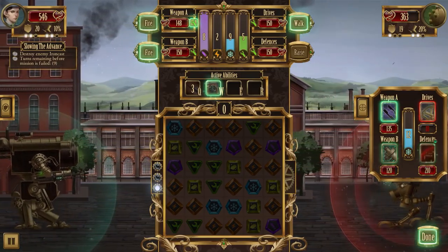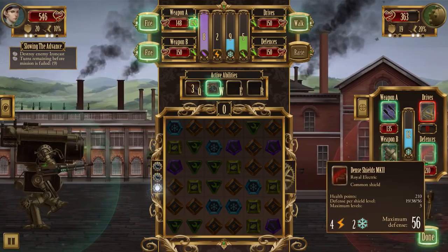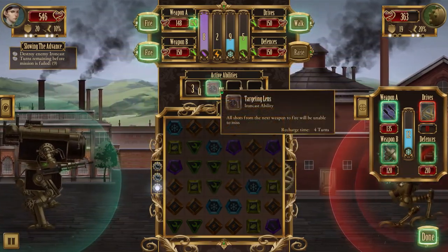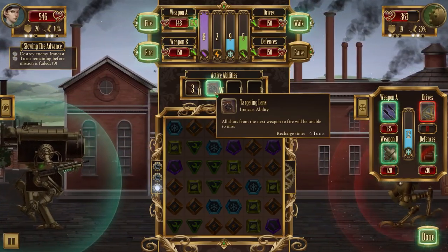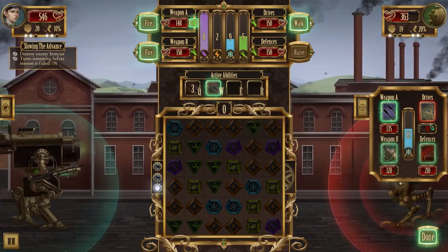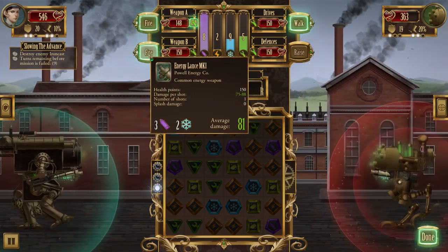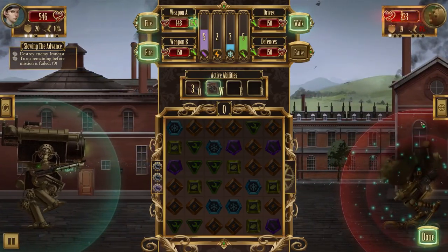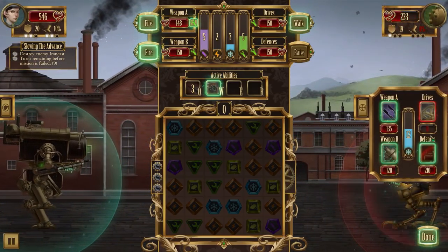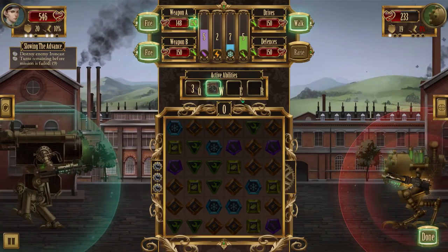Do we go after his drives completely or start targeting defenses now? Let me make sure he's not going to dodge. Let's go for drives with weapon B - please don't miss. His drive is completely down now - he won't be moving for a bit. His shield is still up which will be a problem, but at least we've got the drives under control.